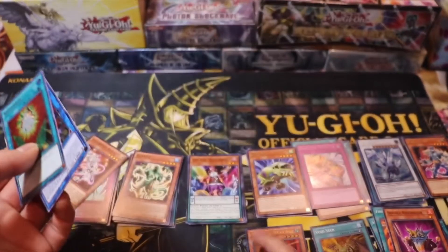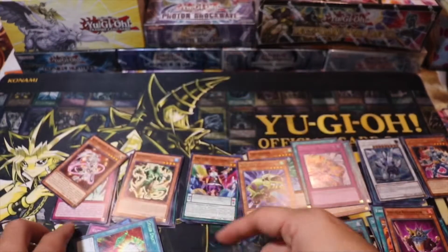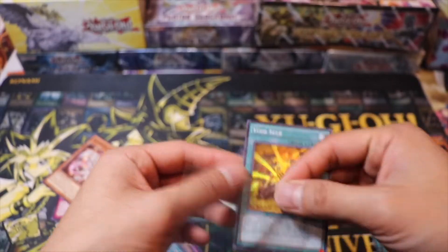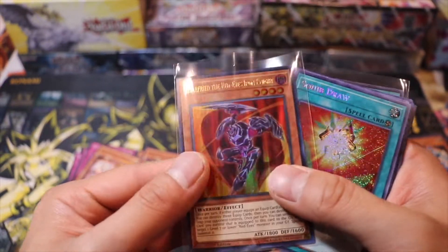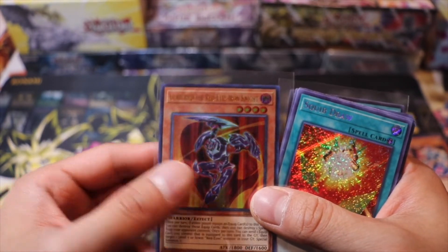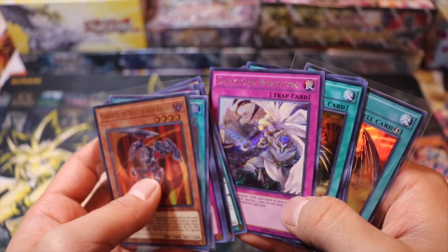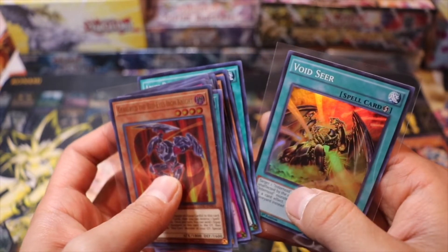So let's do a recap — we pulled quite a few good ones. Gear Fry the Red-Eyes Iron Knight — this is the best one for sure. Trishula Dragon of the Ice Barrier, second best. Maybe Void Seer. Squid Draw. Trickster Holy Angel. Waterfall of Dragon Souls. Trishula. Twilight Ninja. Abyss Script. Evil Sworn. Abyss Actor. Dark Lord Rebellion. Over Destiny. Destiny Hero Malicious. Diamond Dude. Wild Wagon. And lastly we got Void Seer.